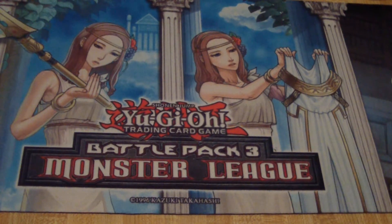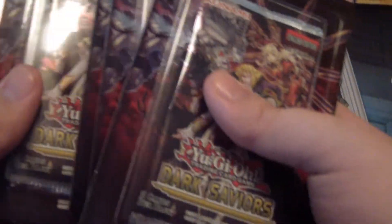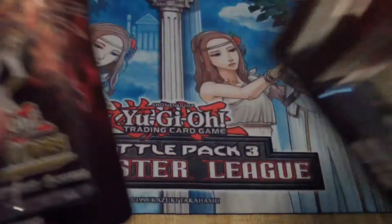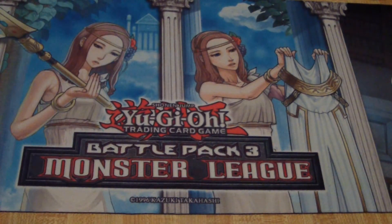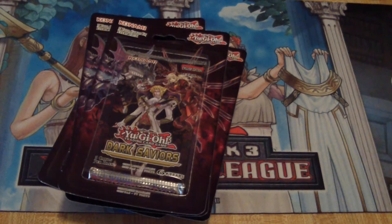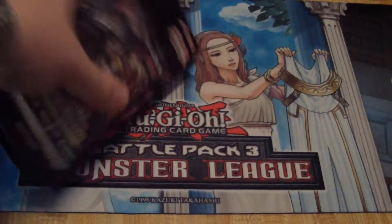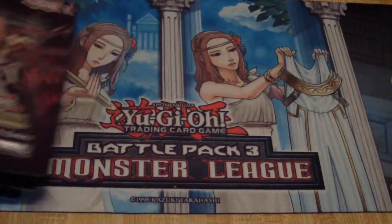Hey everybody, what's up? Rich Baranowski from Supercharged Productions coming at you with another Yu-Gi-Oh! Pack Opening. This time I decided to get five Dark Crisis packs. Really cool cards — you've got Sky Warriors, Frightfurs, and the ones I'm mostly after, the Vampires. All of these are completely hollow too. Totally looking forward to this. Let's just get right into it.